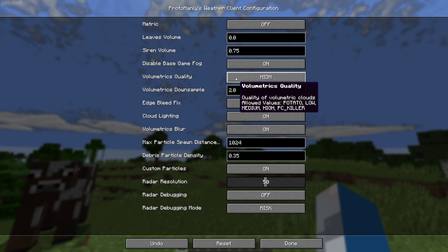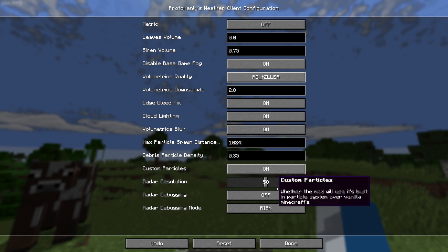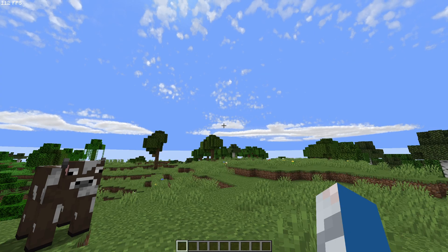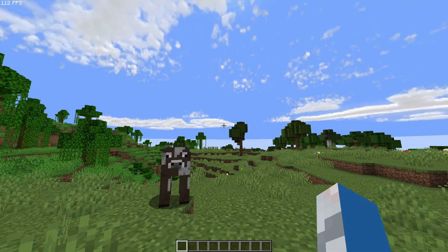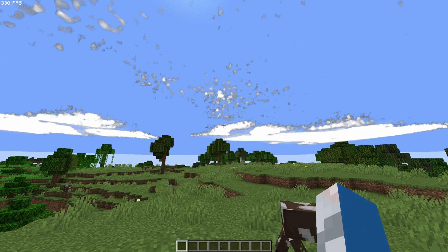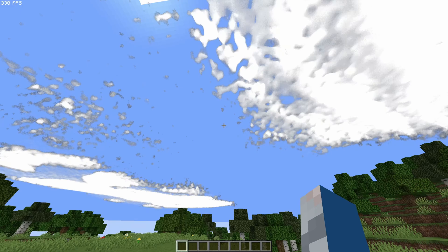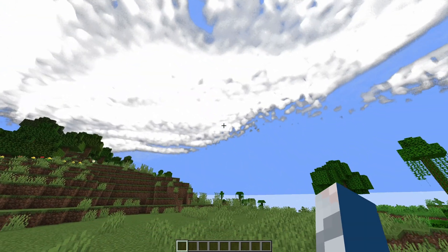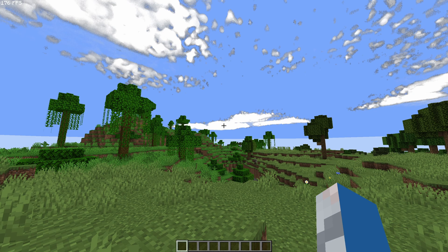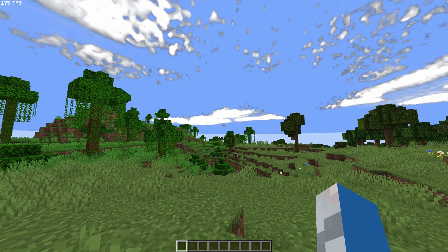Volumetrics Quality is already fine at Medium, but if you need more FPS, going Low won't be bad. Going High or PC Killer will tank your FPS hard. For example, on PC Killer my FPS dropped from 165 down to 112. On Potato mode, the clouds look a lot less detailed — more white than anything — but you do get some FPS back. Medium is the sweet spot: clouds look good and FPS is solid.